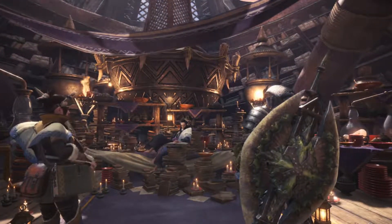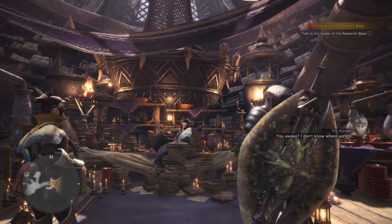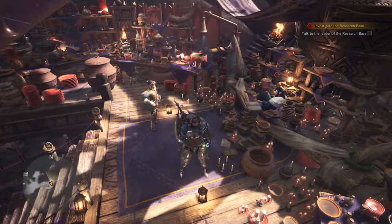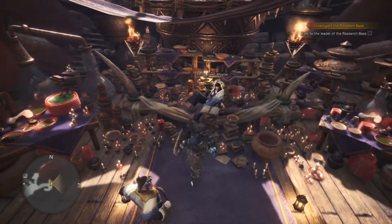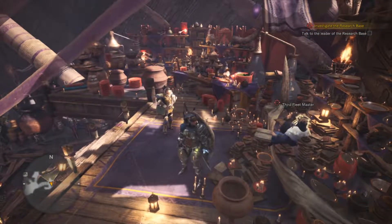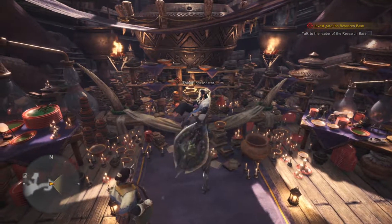Nice looking place you've got here. I don't know where we are. Talk to the leader of the Research Base - okay, she's just sitting on a pile of books. Well, sort of - you're not sitting on the books, you're kind of using them. Not even leaning on them, you're just kind of standing up - they'd fall over if you were leaning on them.